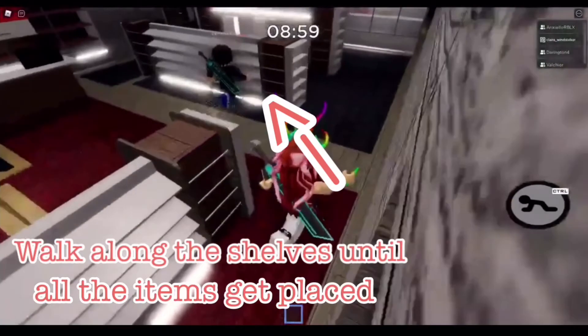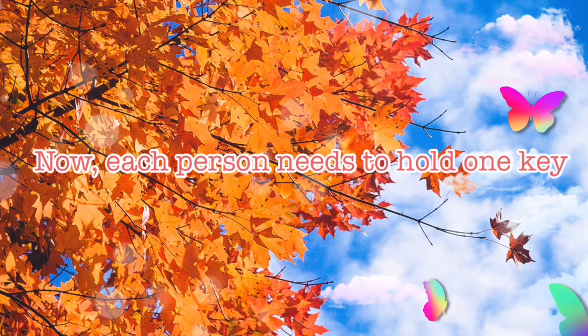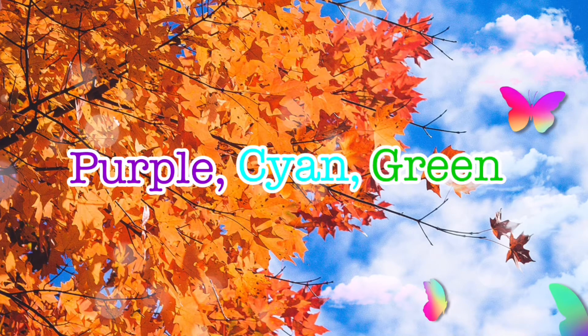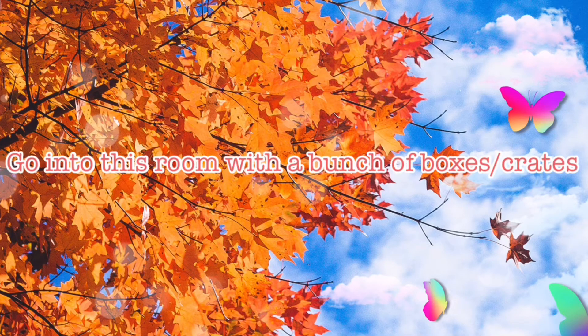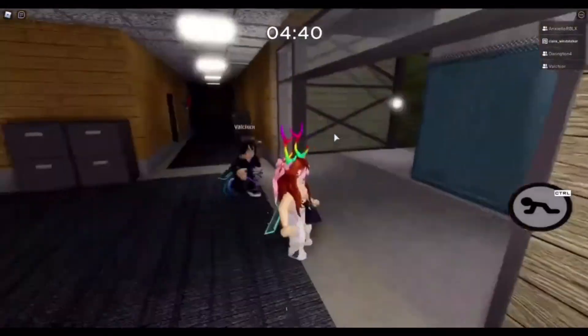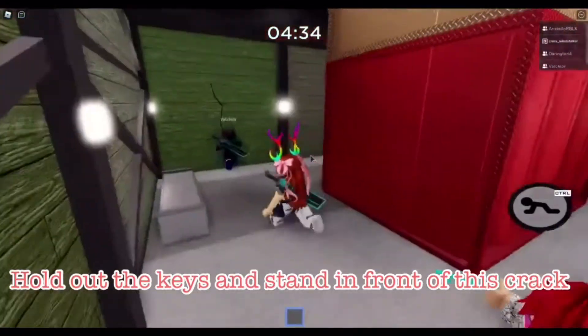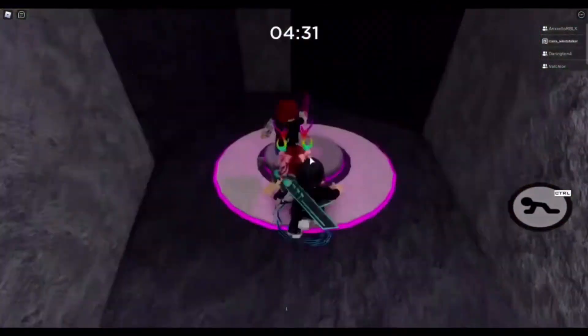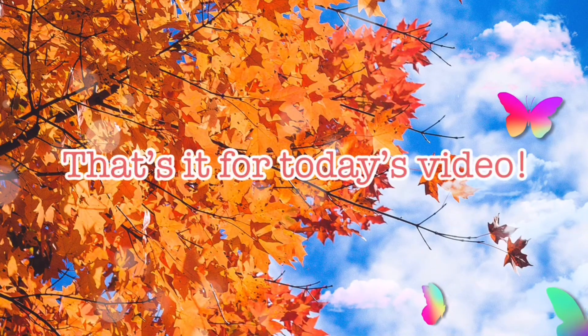Walk along all the shelves until all the items get placed on the shelves. Now, each person needs to hold one key — the purple, cyan, and green keys need to be held. Once you have those keys, go into the room with a bunch of huge boxes and crates. Hold out the keys and stand in front of the crack in the wall. Now you should have the sword.